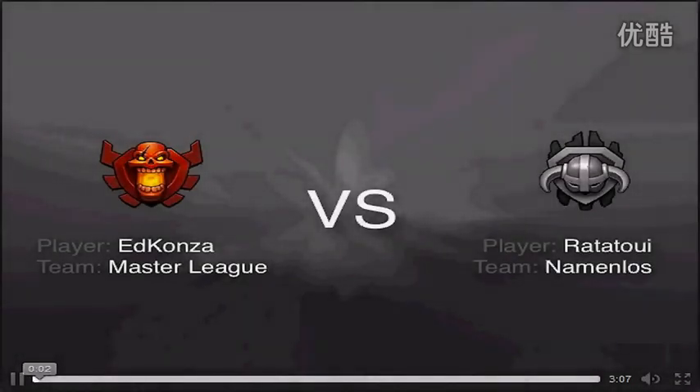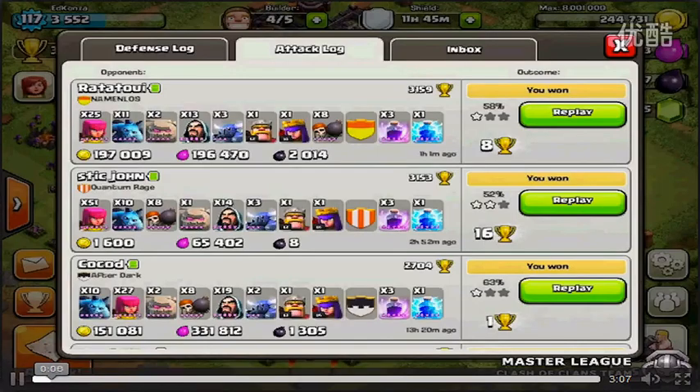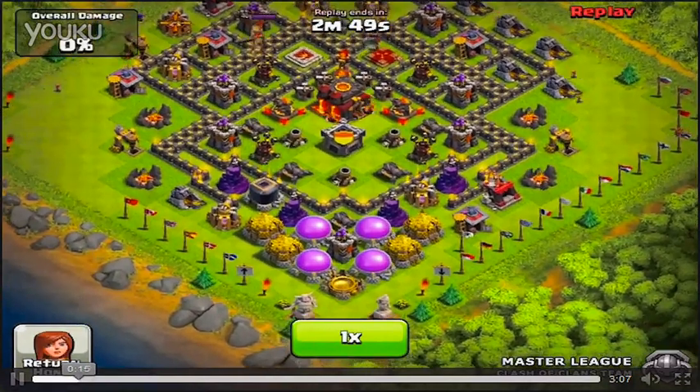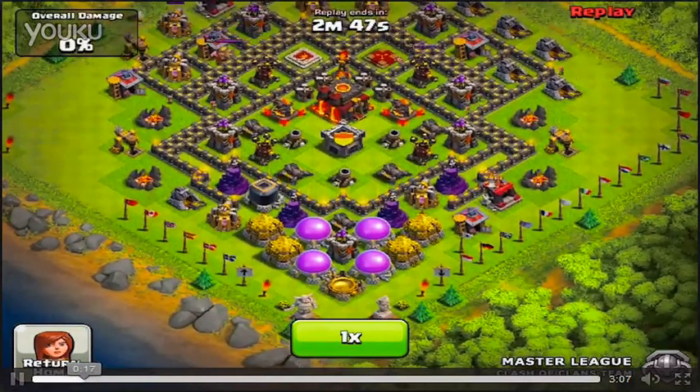What's up, you guys, we got some more high level play coming for you right now. We got the clan master league versus Namilos — I think that's how you say it, or is it Nameless — but we're doing it big. We got the archers starting it off for us.